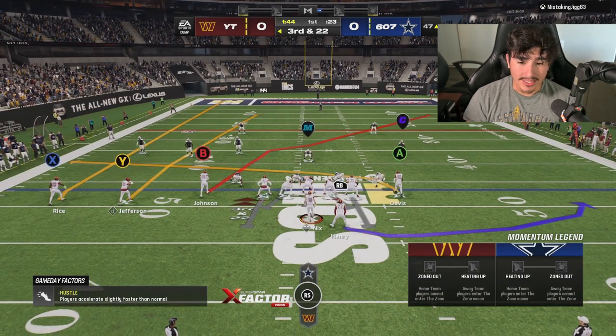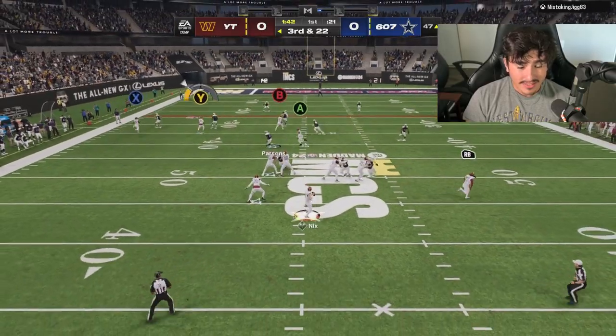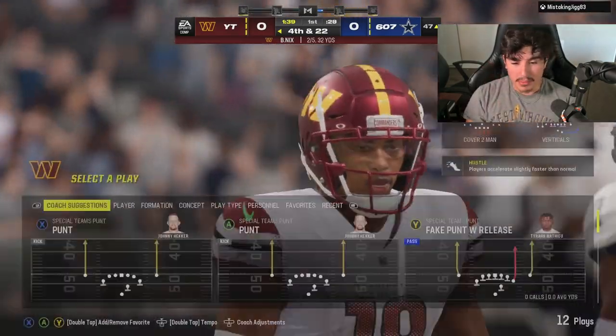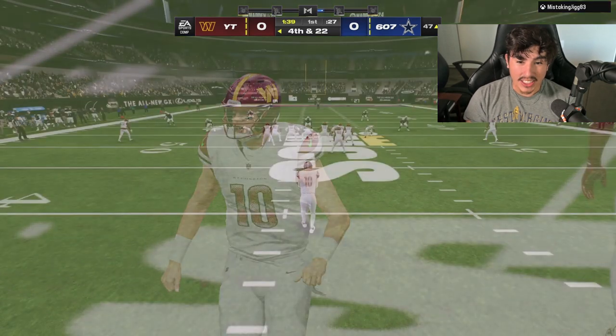Third and 22, what am I supposed to do now? I don't understand my players — Justin Jefferson literally had everyone in front of him, caught it, and then just drops it.